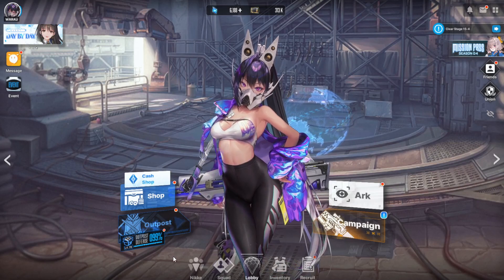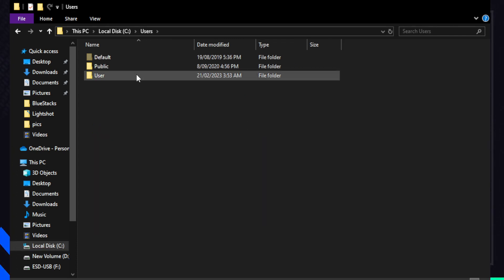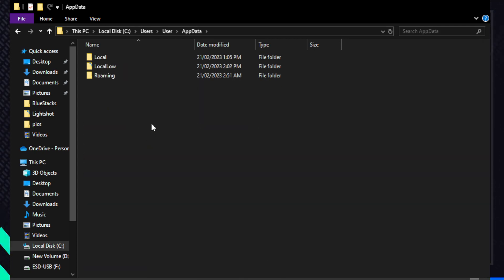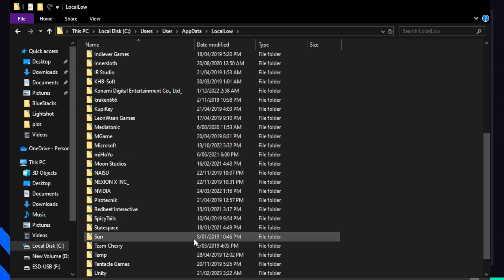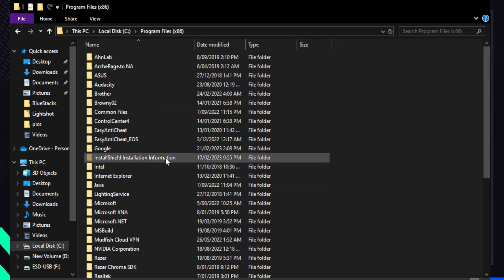So go to your C drive. Follow what I do — go to Users, and this would be your PC's name. From there you go to App Data, Local Low, and just here, delete anything that you don't use anymore. The other thing would be in Program Files (x86) — any games you don't use there.